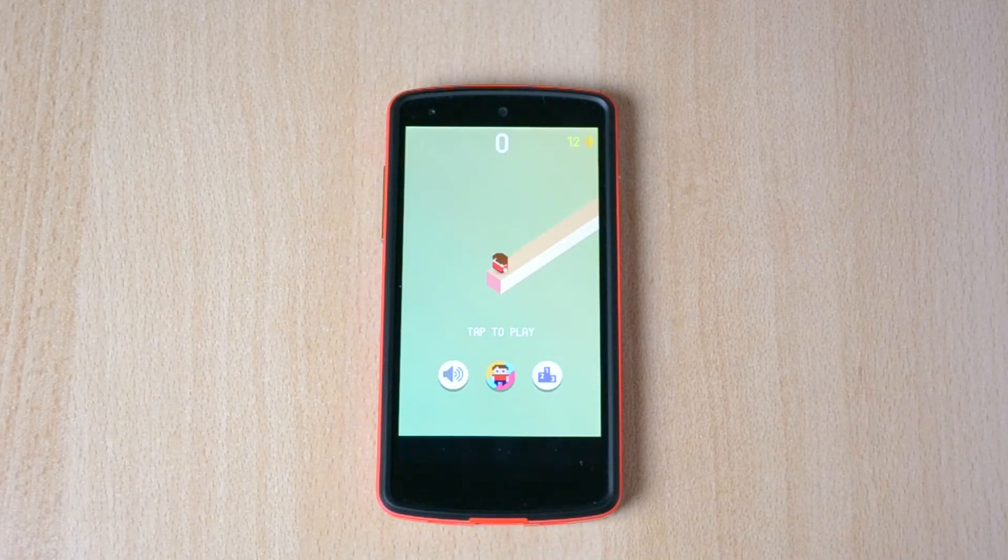My name is Ben and today I'll be giving you guys some tips and tricks on the game called The Branch by Ketchup. In this game you pretty much just have to tap to turn — this guy turns and doesn't hit the little obstacles. It's a really fun game, so I decided to make a video on it.